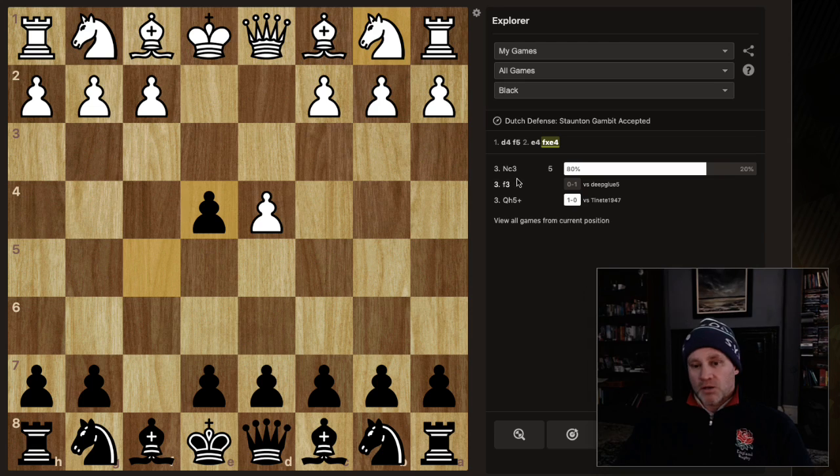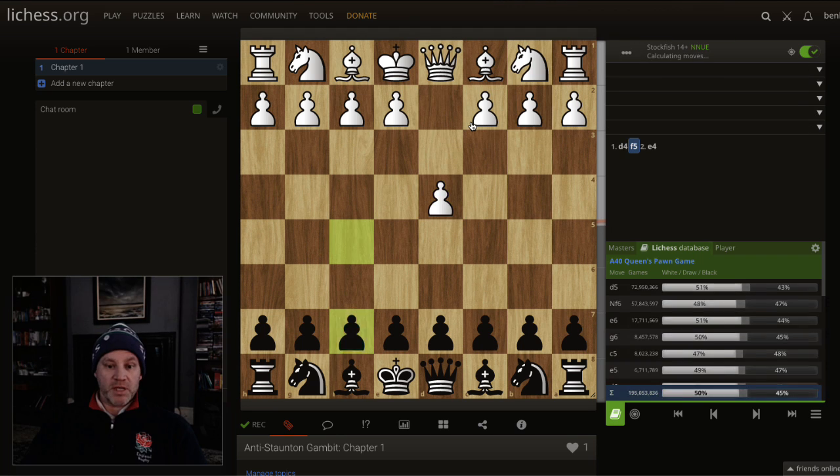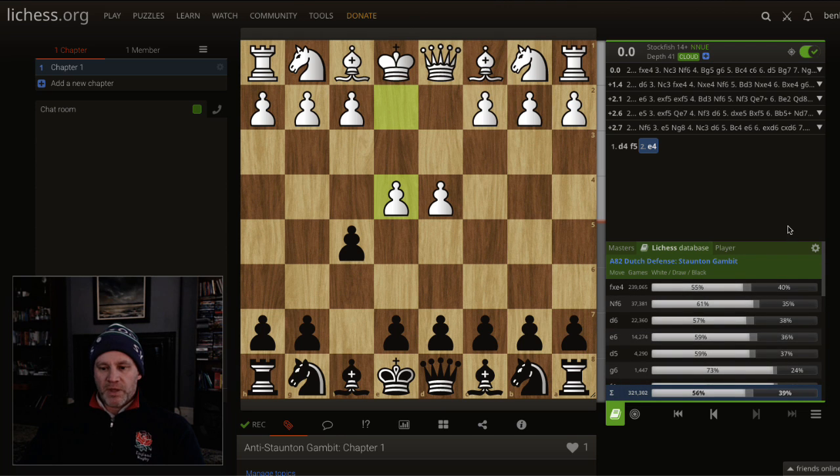I head over to Lichess, go to Study, and set up a new study with just moves one, two, and three - the Staunton Gambit. I'm going to use a combo of what Stockfish says and, more than that, what the real-life stats tell me. Set to 1800-2000 because I'm around 1750-1800 on Lichess. White does really well - 56% win rate against 39% - so it's a stinker even at the strong intermediate level.